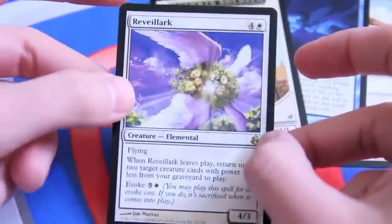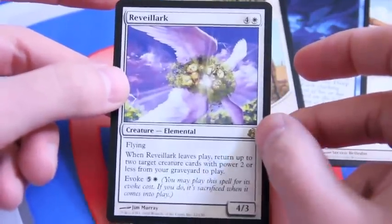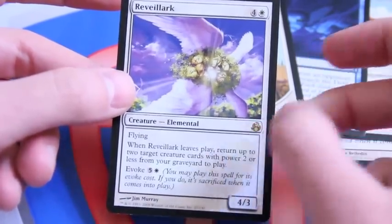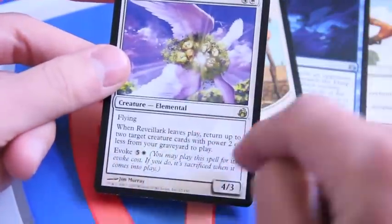It's good in Modern, it's good in EDH, and it's just fantastic artwork. I love this. It's five mana for a 4/3 flying. Whenever it leaves play, return two target creature cards with power two or less from your graveyard to play. And it has evoke, which means you can pay the evoke cost, put this in the graveyard — it comes into play, you sack it immediately, so it leaves play, and you get that effect.